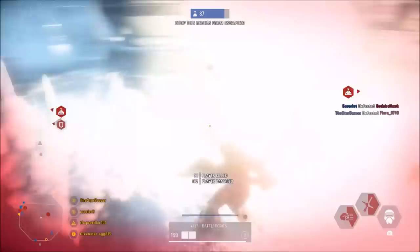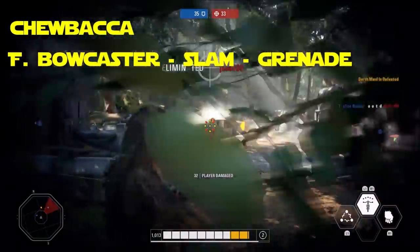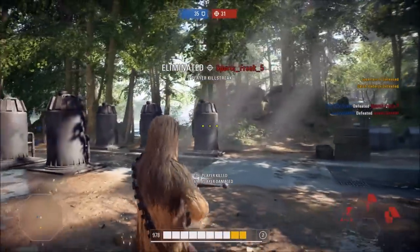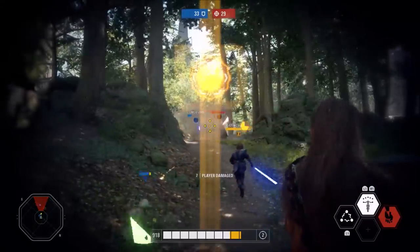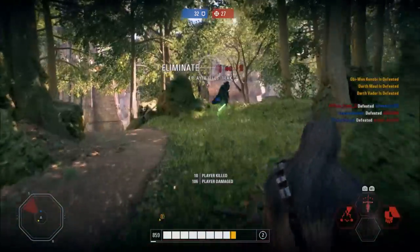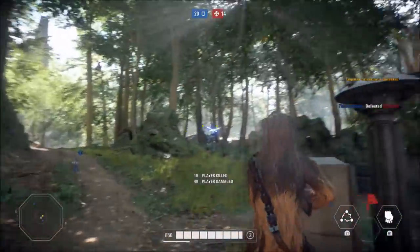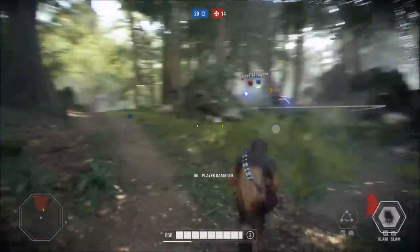Chewbacca has the last tip for the light side, and it's a doozy, combining all three of his abilities to great effect. You first pop Furious Bowcaster so that you have it ready, then use Charge Slam to cause damage and knock your target down. Then you follow up with the shock grenade to stun them, and wrap it up with shots from Furious Bowcaster. It causes huge damage and even has some good crowd control with the stun grenade and slam. There's a star card that lets the grenade split off and have a wider radius, which might be a good one to have equipped for this combo. This one is definitely more for Heroes vs Villains and Heroes Showdown, since Chewie still isn't that great in Galactic Assault, but he's surprisingly not bad in Capital Supremacy, where you could use this and take care of enemy villains.